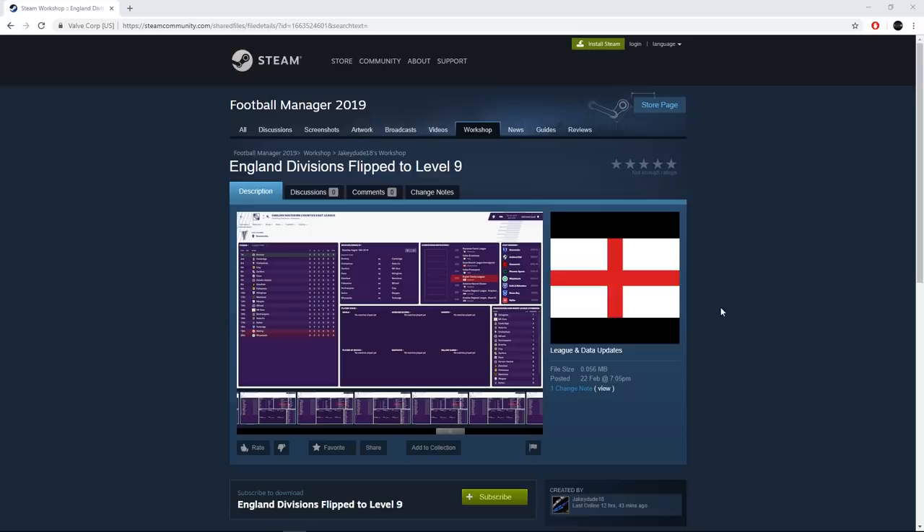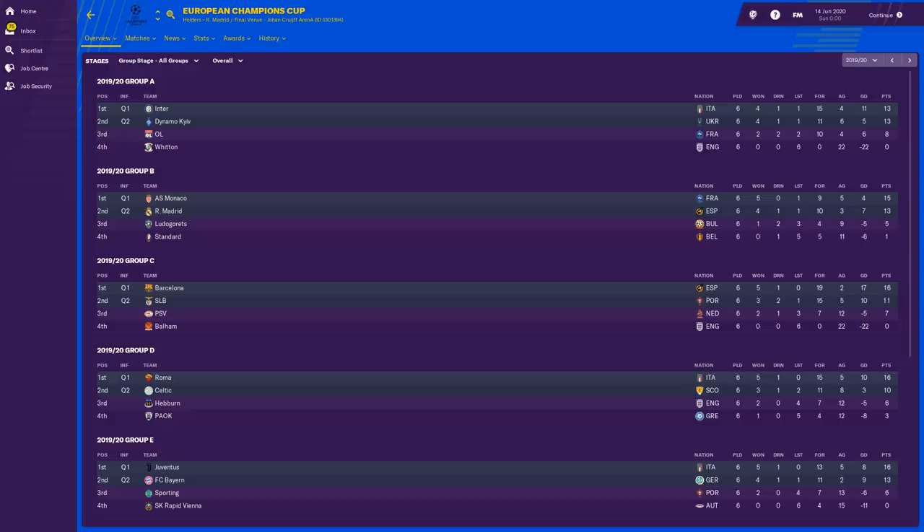In this part two, I'm going to holiday a further four seasons. We'll be at the end of the fifth season by the end of today's video. But I thought I'd take a closer look at the 1920 season — the end of the second season of this experiment — because with all the leagues being flipped, we saw Heben win the Premier League last year and qualify for the Champions League with Ballum, Witten and Harpenden.